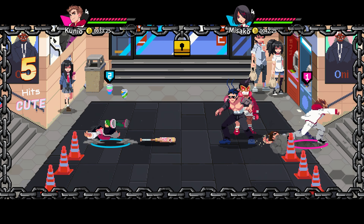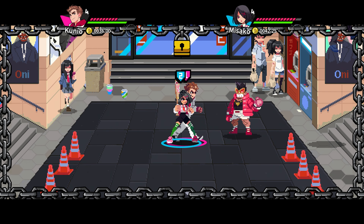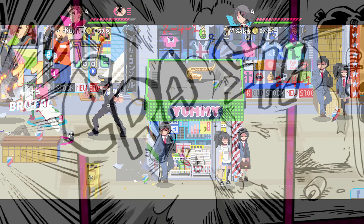Story-wise, this is a direct follow-up to River City Girls 1, but I will avoid spoilers with this review. To put it simply, the Mafia has taken over the whole town and you must stop them. This is explained in detail from its voiced and animated cutscenes.